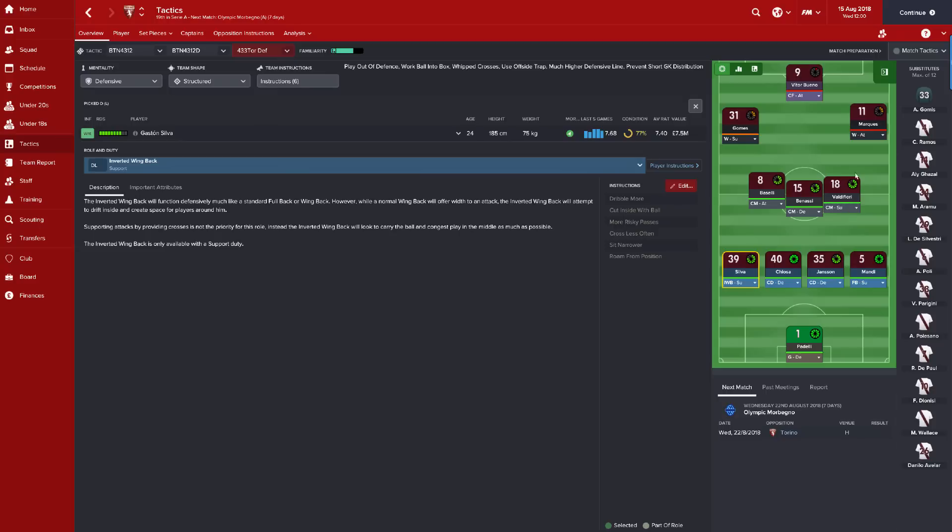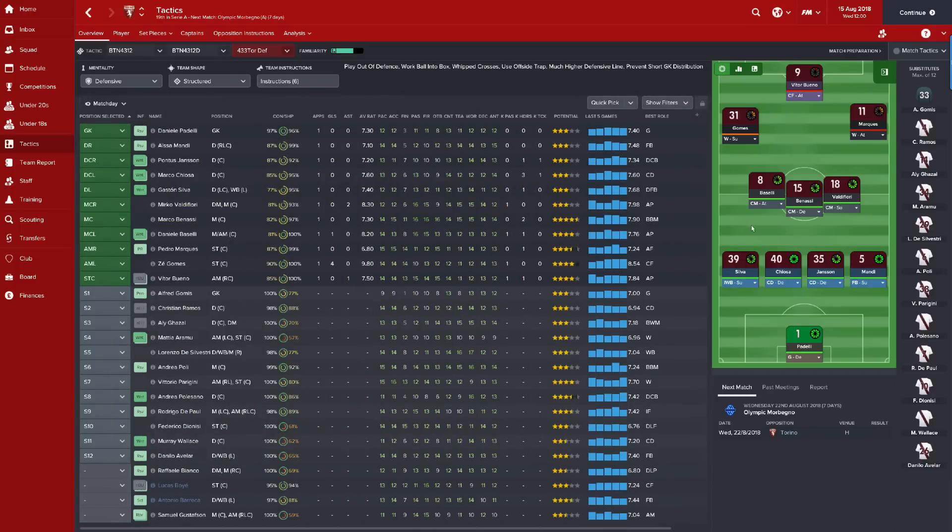What we now expect him to do is operate in the central area of the pitch. When your team loses possession, the inverted wingback will drop back to protect the flanks rather than bomb up making crosses. Guardiola used this role at Barcelona and Bayern Munich and we're fully expecting him to use it with Man City too, which is why these role changes have been included.